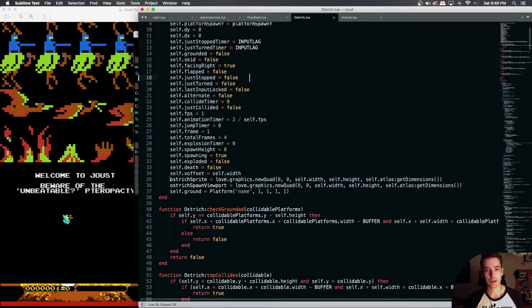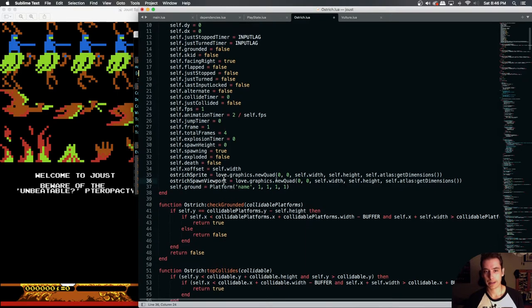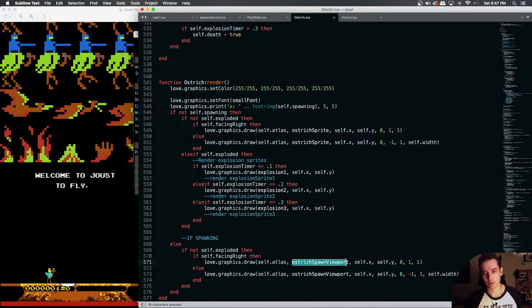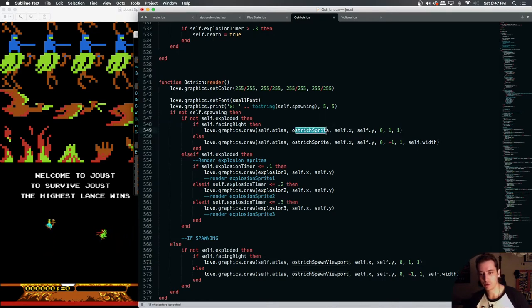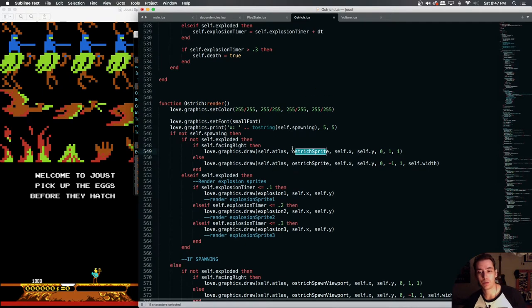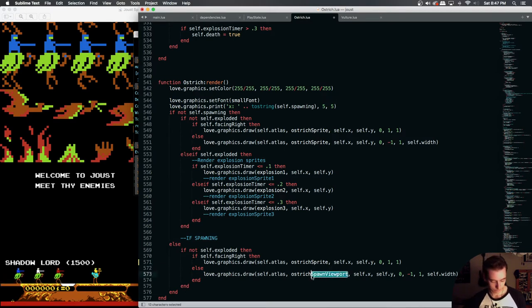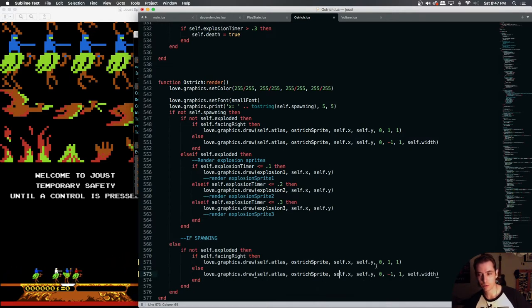I have a hunch it's because we're doing two different viewports. See how if we're spawning and not exploded yet we're drawing our ostrich spawn viewport, but if we're not spawning we're drawing our ostrich sprite. I think in that transition period is where we're seeing that bug — it has to do with switching viewports on an item that is remaining the same. I'm thinking we can just get rid of one of these and turn this back to ostrich sprite, because it's the same viewport.